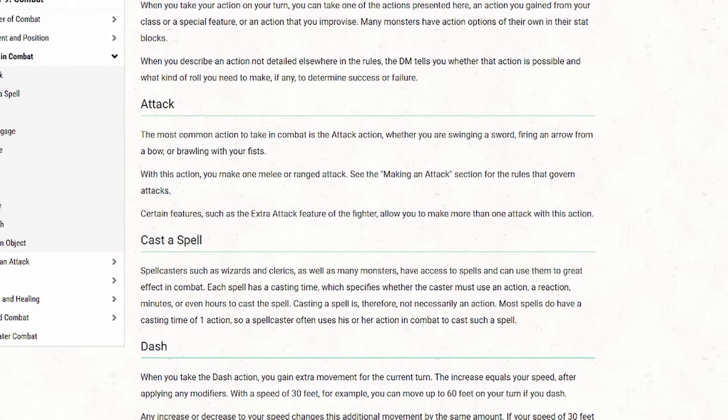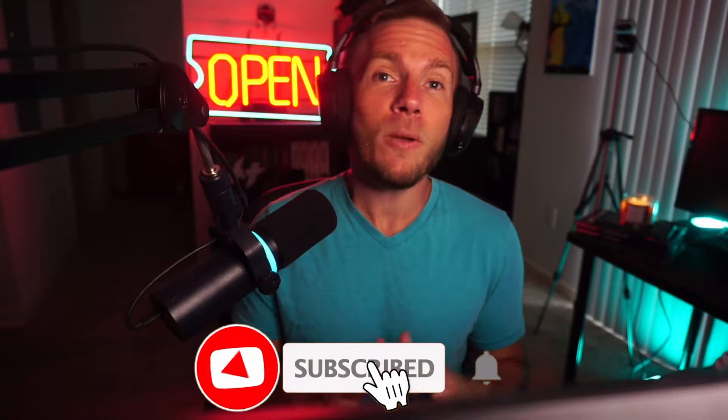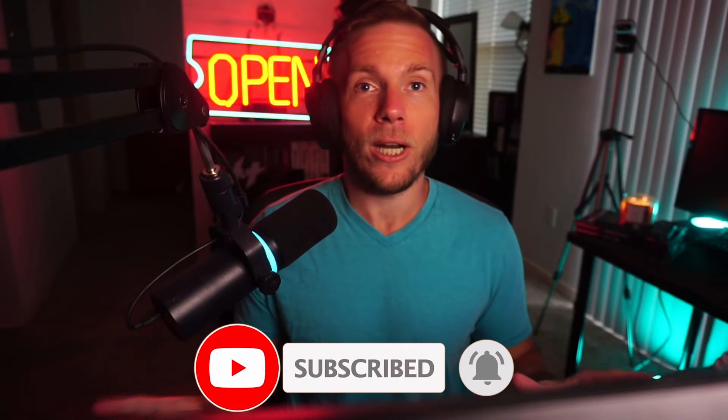Next is the action economy. Know your monsters and what they tend to do, and add variation. A lot of games fall into monotony — it swings, it hits, here's some damage, it swings again, it misses. What if your monsters tried different things? Maybe instead of swinging they attempt a grapple, a shove, or a trip. Add that variation to keep your players on their toes and make things different.